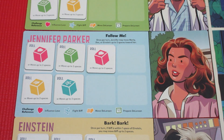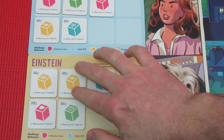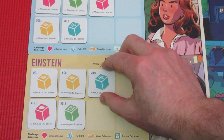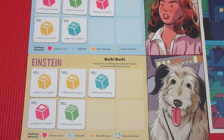Last but not least, Einstein — Doc's dog from 1985, who is not in this movie, but we won't worry about that. He has his five starter tokens. His ability is 'Bark Bark' — once per turn, if Biff is within one space of Einstein, you may move Biff up to two spaces. He can basically chase Biff away. In the game, we want to keep Biff as far away from Lorraine and George as possible, because he starts messing with the love tracker and knocking it backwards.